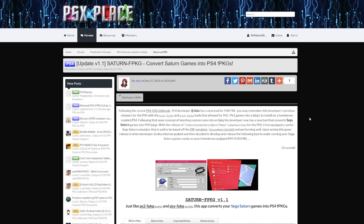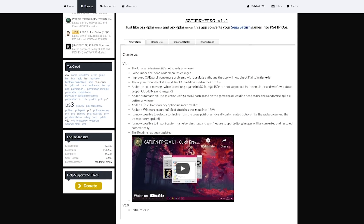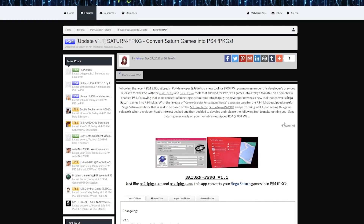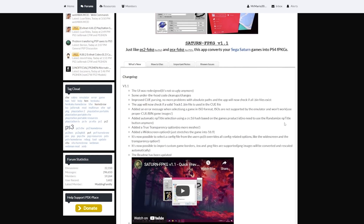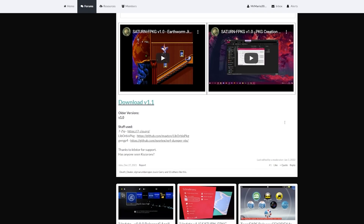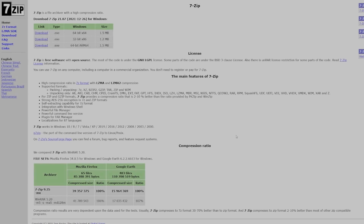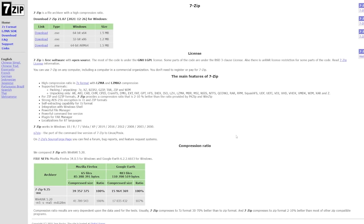The link will be down below in the description where you can download Saturn FPKG. Check out the change log — this will likely be updated by the time you're watching. The main thing is to download the 7-zip file. Once we extract it, if you don't have extraction tools, we can use 7-Zip — it's free and works well enough. Just download and install it if you need it.